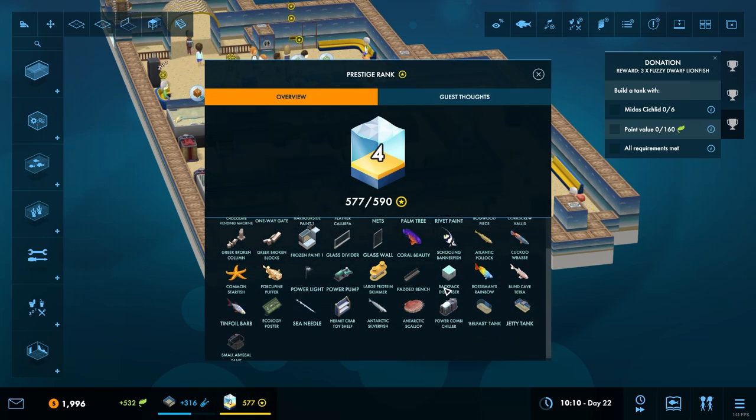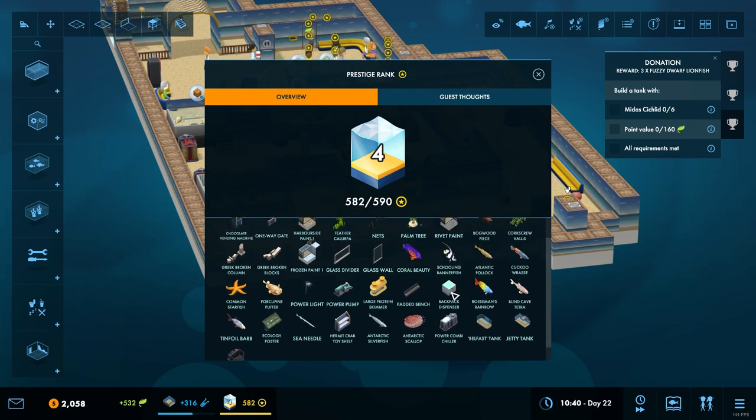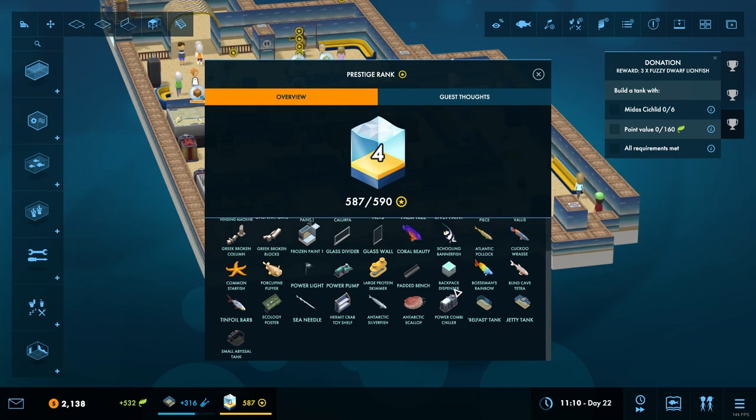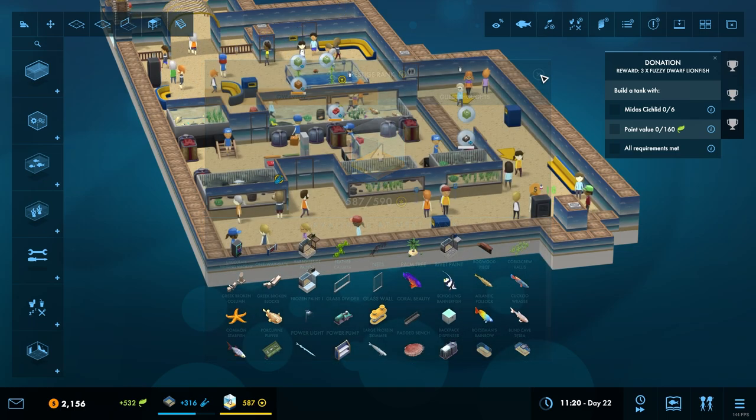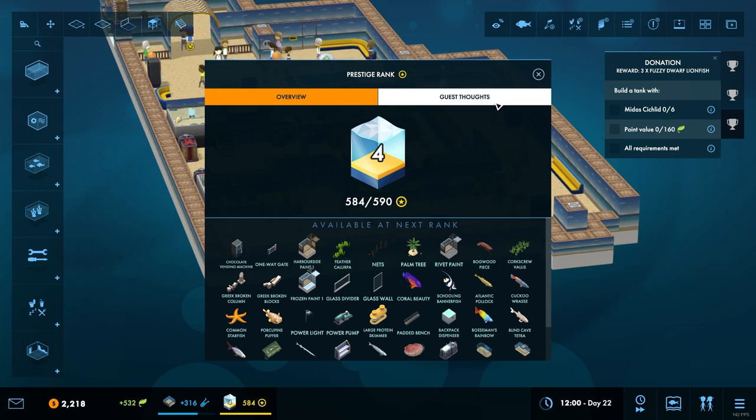Part of me does sort of want to wait until we unlock some more stuff, but we are adding over 300 science points now which means it is happening a lot quicker. It would be nice to have some different styles of tanks to put around. We're now in the mid part of the aquarium, not the intro part anymore. We are getting close to the next rank though - that's ticking up nicely and we are going to get some access to some nice stuff. The backpack dispenser - I am fairly certain that is one of the mods. We're getting ever closer, can we get to 590 with our current rank or is it going to start going downwards? That would be very annoying if it does.